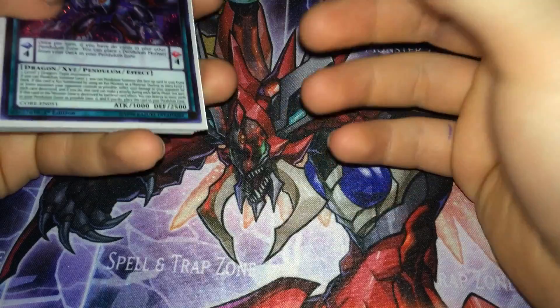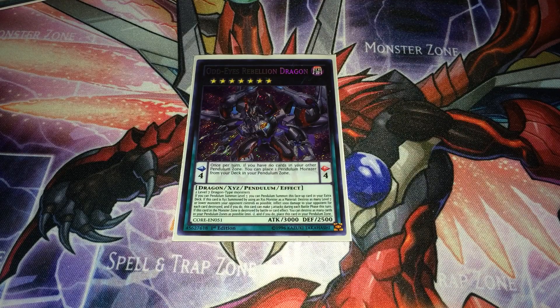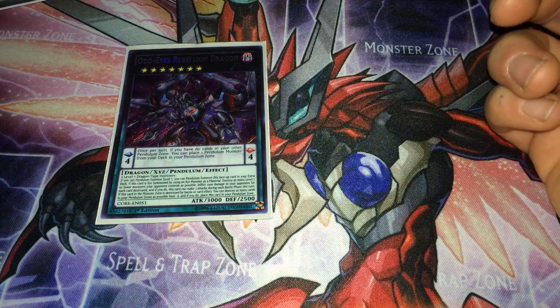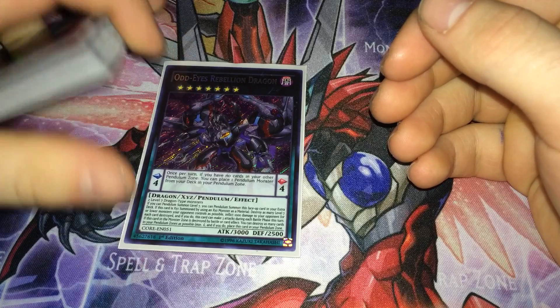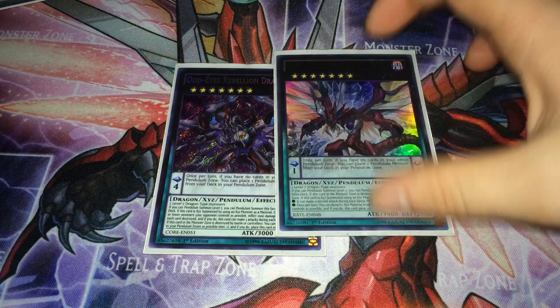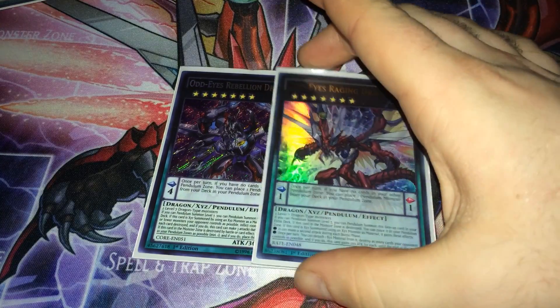That's the 40-card deck. The extra deck is only 14 cards. Odd Eyes Rebellion Dragon is really good, especially for the destruction effect — you can go into it with Odd Eyes Phantom and Odd Eyes Pendulum Dragon. When it's destroyed you get a free scale and can special summon any scale from the deck. If you use it with the Xyz combo, you can attack three times and inflict a good amount of damage. Alternatively I'd more likely summon the other Odd Eyes Xyz which can wipe the board, attack twice, and if destroyed puts Appendix Dragon in as a Scale 1.